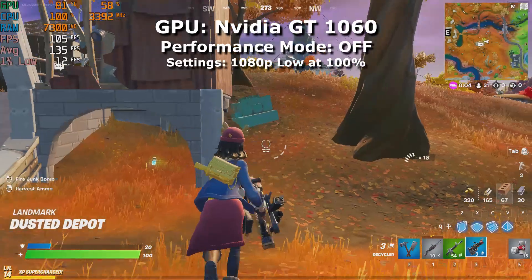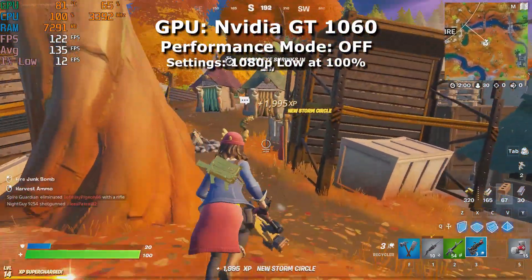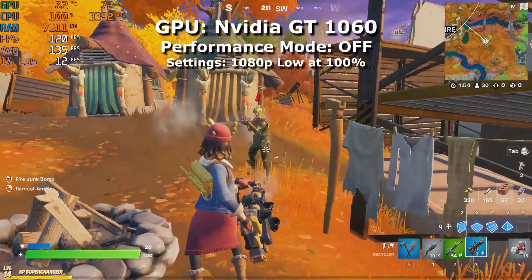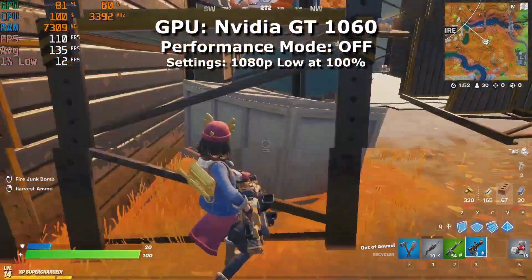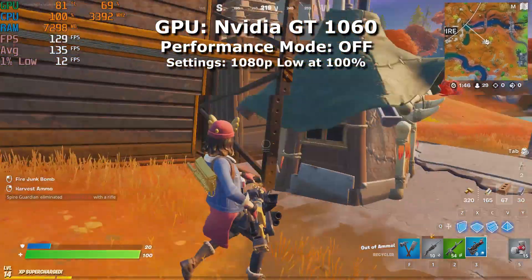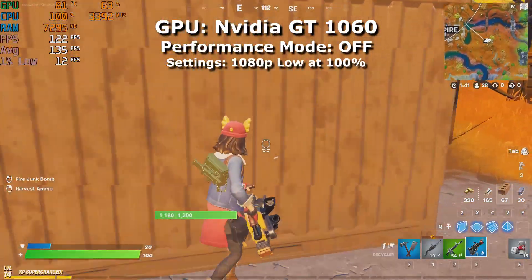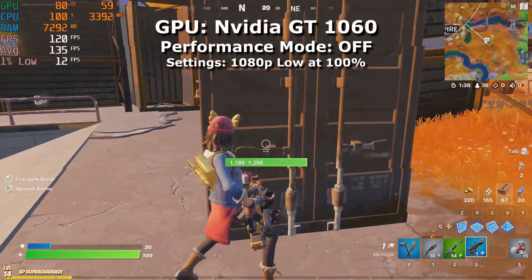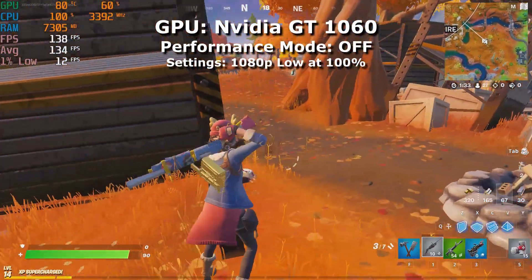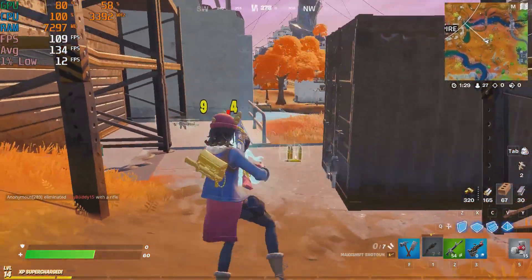Moving on to the last graphics card — the GTX 1060 3GB variant. This card is more powerful than the GTX 1050 Ti from the previous Fortnite budget build, but the CPU is a bit of a bottleneck so I'm assuming performance will be somewhat similar. For this test I'm only testing at 1080p on low settings, since there's no need to go lower with this hardware. With performance mode off at 1080p low, I got an average above 130 FPS — no big surprise, and pretty similar to the budget Fortnite build.